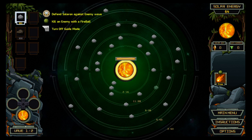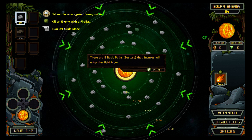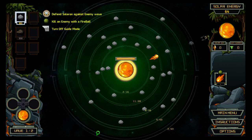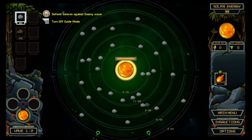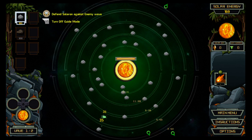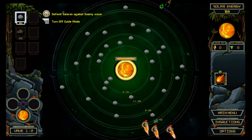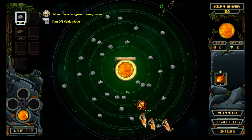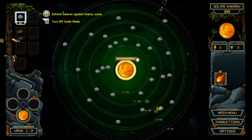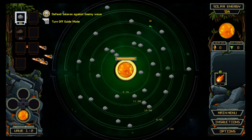Shoot a fireball! Markers indicate the direction an enemy will enter the field. There are eight basic path sectors an enemy can enter from. I see one coming from here — let's fire a fireball. Yes! Hit it! I see more coming but I don't have fireball power right now. Hit an asteroid! Yes! Okay, there are enemies coming from down here. I don't have charge. I accidentally shot that when I shouldn't have. Yes — took them out!